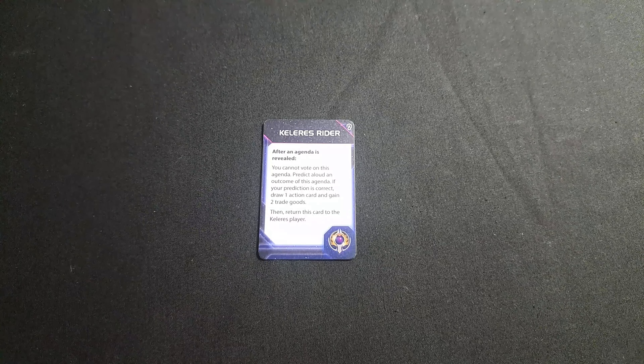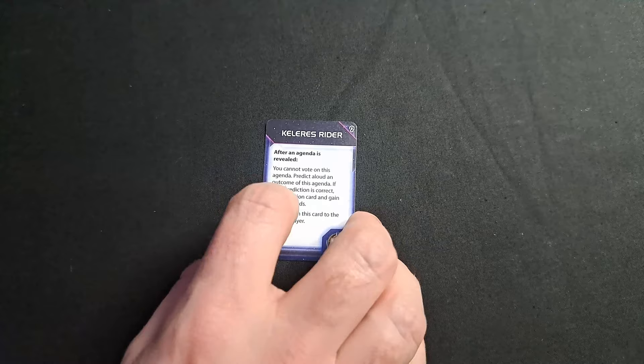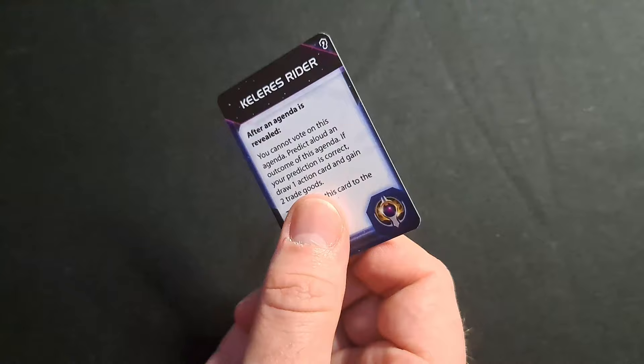Let's take a look at their promissory note, the Keleras Rider: after an agenda is revealed, you cannot vote on this agenda. Predict aloud an outcome — if your prediction is correct, draw a card and gain two trade goods, then return this to the Keleras player. It's similar to what we saw with the X-Chah hero, but for someone else to use. It's one of the more interesting promissory notes they've done, adding a bit of mystique especially in the agenda phase.